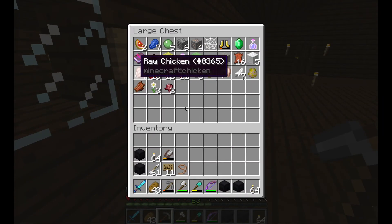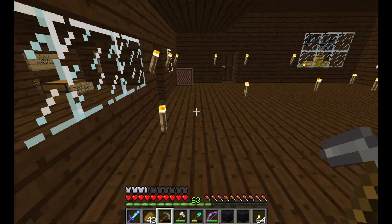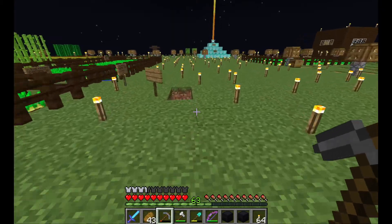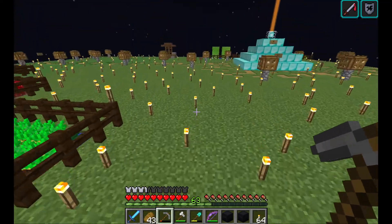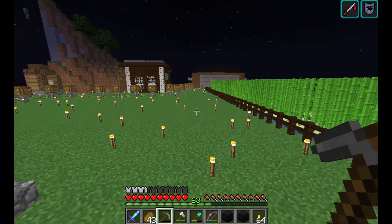I need to clean out this chest sometime in the future. There's a spawn horse thing in there — weird. Let's go quick visit the villagers. I'm not really sure if we're going to trade with them or not. I don't really have very many items that can be used for trading with villagers, but I will see you guys there.